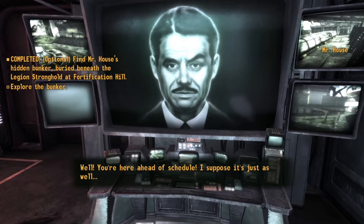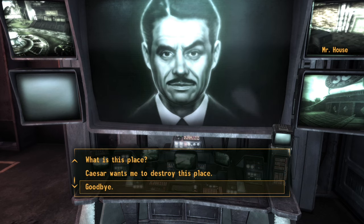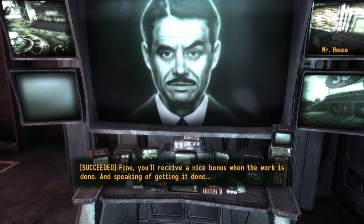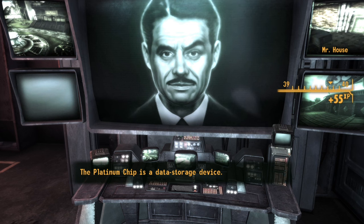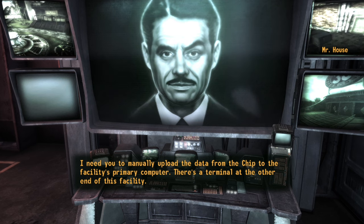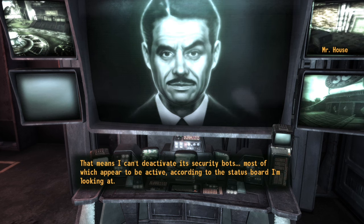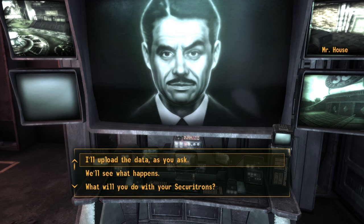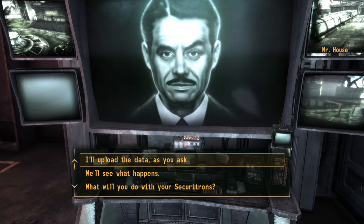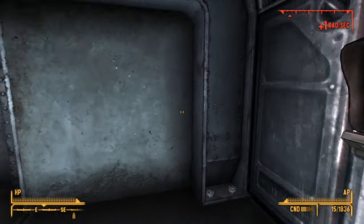Mr. House via intercom: 'This is where I wanted you to end up after all.' Was that meant to be a shock? 'The Platinum Chip is a data storage device. I need you to manually upload the data from the chip to the facility's primary computer. There's a terminal at the other end of this facility. While I can broadcast to this facility, I can't deactivate its security bots, most of which appear to be active - so you'll have to fight through.'